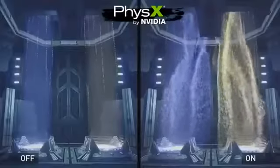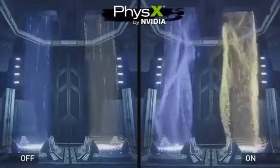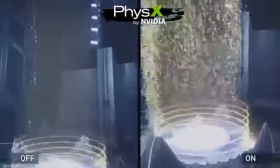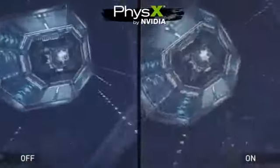Now we're going to look at the anti-gravity lift. As you can see on the left, with PhysX disabled, there's no particles whatsoever. Whereas on the right, the weight of the character causes the particles to swirl around in a realistic way.